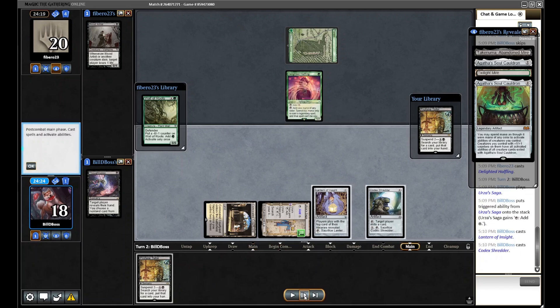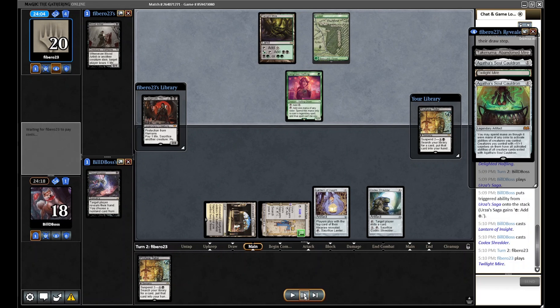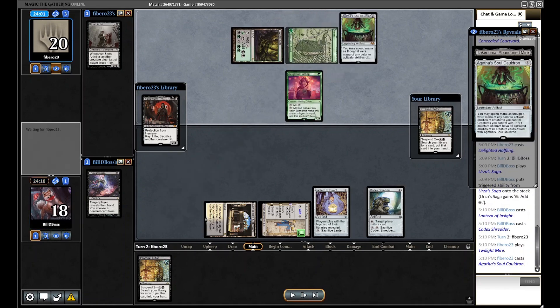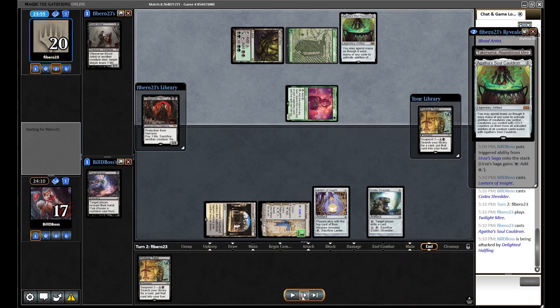You could suspend the Tutor here, but if I were playing Cursed Totem main I'd be more likely to do that. With all the Cursed Totems in the sideboard I elect not to suspend it. I also think this is a game where we can get there with Constructs, since they don't have many early creatures. They run out one of their Soul Cauldrons, and we elect to mill a Profane Tutor as we really want that third land.